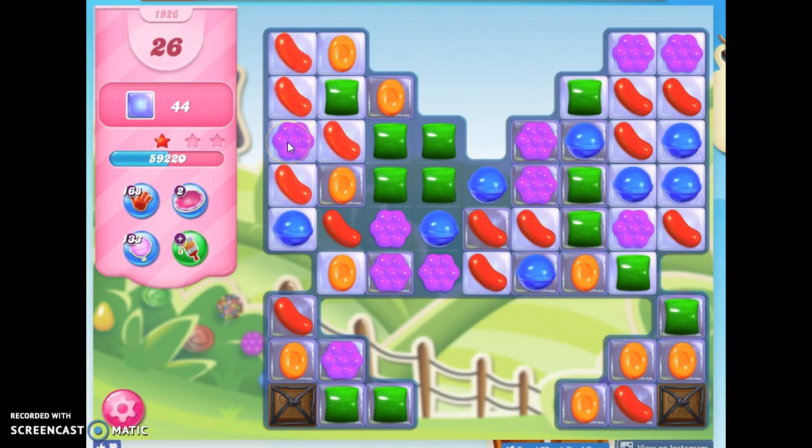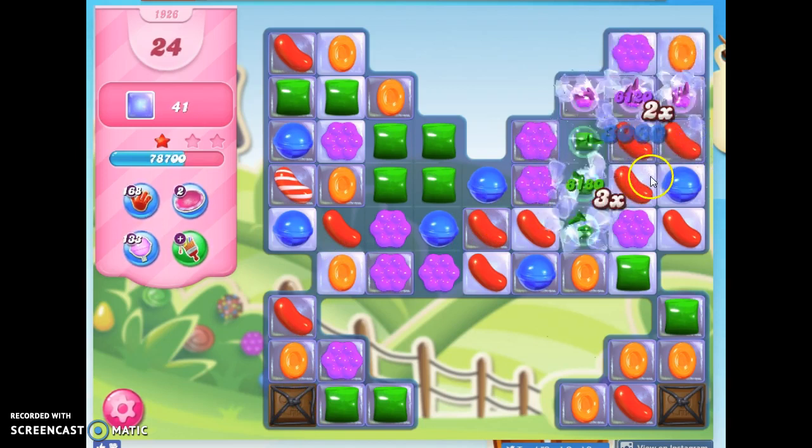And now I need to focus on the specials that I can make. I could do a striped here, and two stripes together — even if they're in the wrong direction — could help us. In Candy Crush, two wrongs make a right.